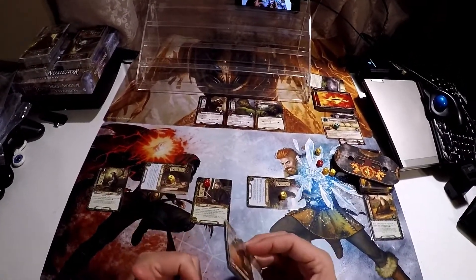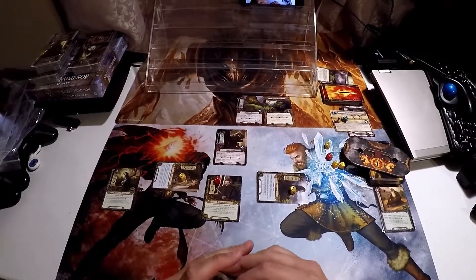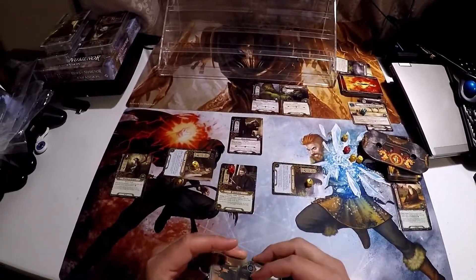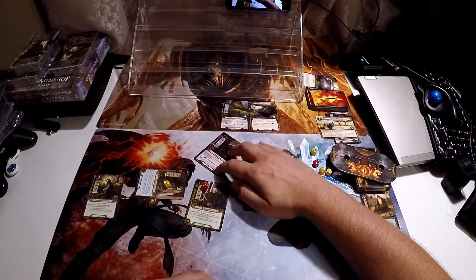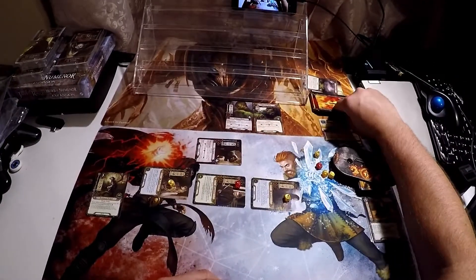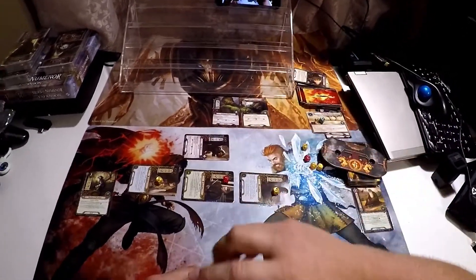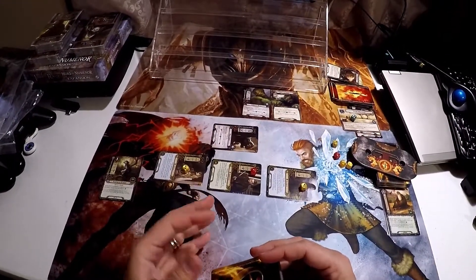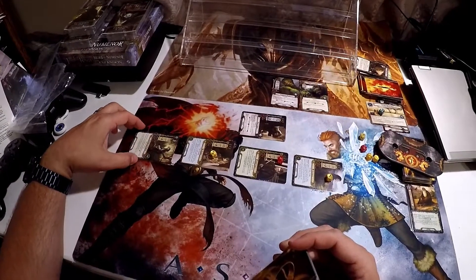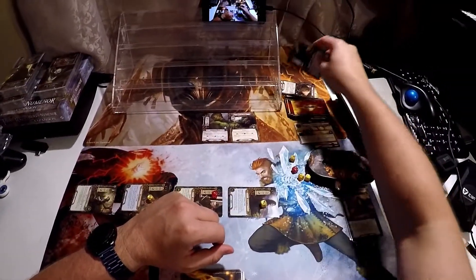Now it's the encounter phase and nobody's going to attack me, but I am going to choose to encounter the Black Uruk. We're going to encounter that, so it's going to attack and I'm going to use Denethor to block. Let's reveal the shadow card — good, it's just a ward layer, no shadow effects. So it's three damage blocked by Denethor's armor. And now my Mirkwood Runner is going to attack in response, and it ignores armor since it's attacking alone, so it does two damage and kills this orc.